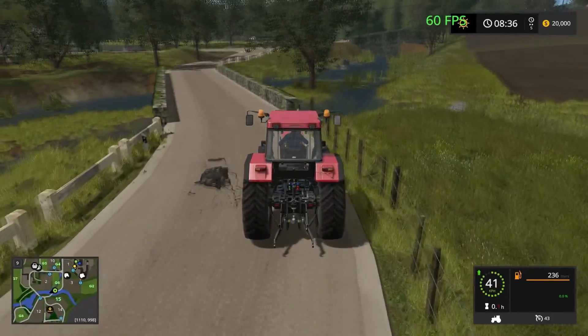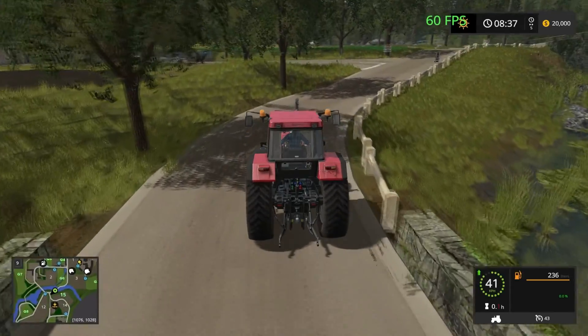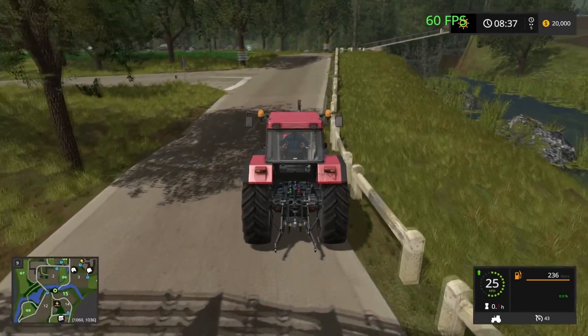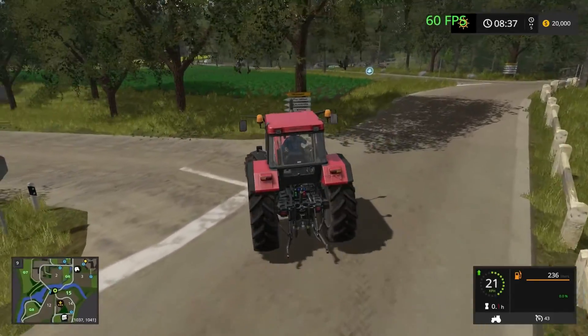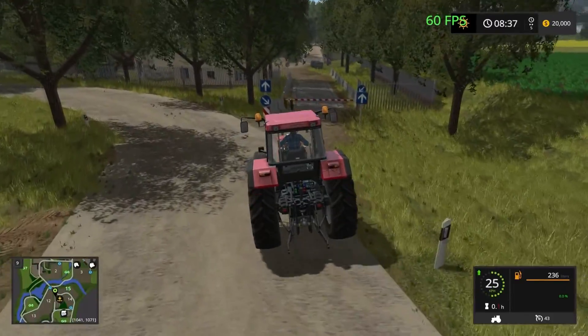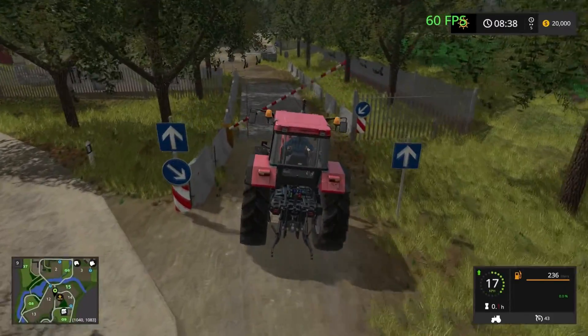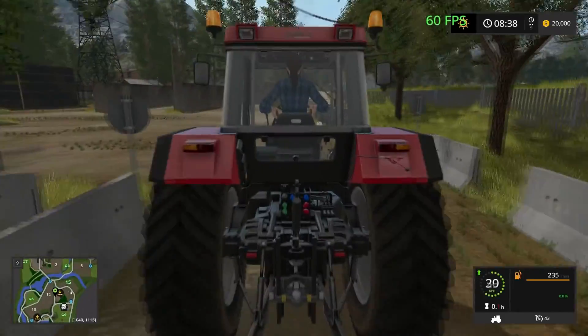I've got the FPS up on screen just to see what the map runs at. We'll take this first road just here — this is our BGA. I think it's one way in, one way out: in this way, out the other side.